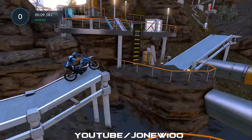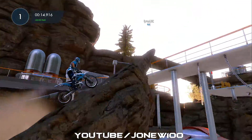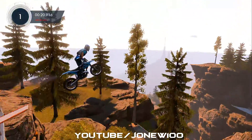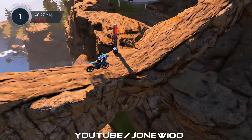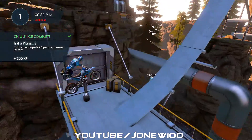There's the Superman right there. This particular one is when you have to jump over the river and perform a Superman to get the silver medal. Took me ages to figure these stunts out with a bit of practice. But basically, this is what you do — you balance the bike, you rotate right to left, and you perform a Superman just like that.